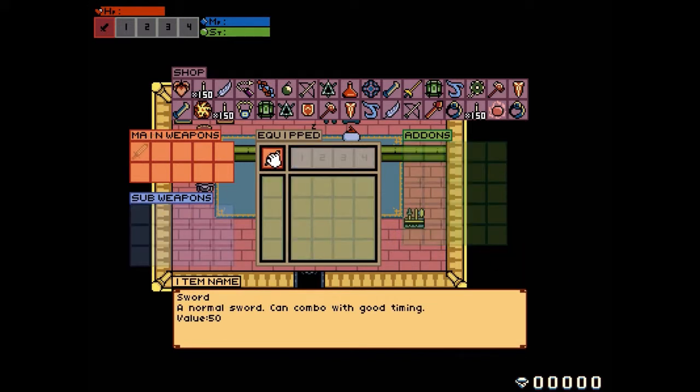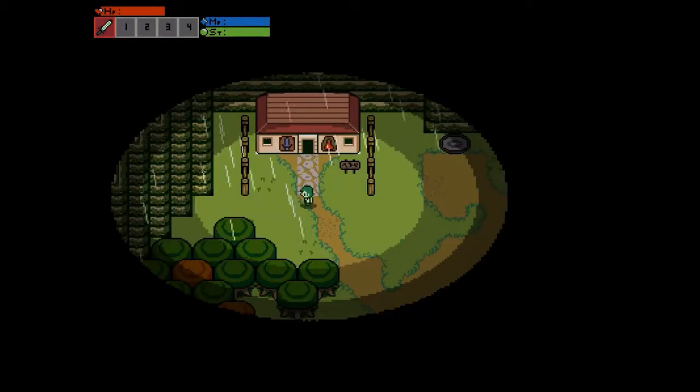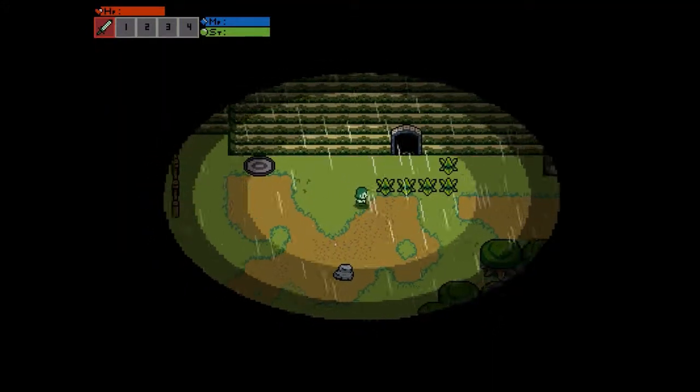Equip the sword. There we go. How do I get back out of this menu? Escape isn't the way out - oh, Space is the way out. So Space brings that up. I've established how to use a sword. I thought this would go Legend of Zelda - yeah, we can smash up the plants and collect plant bits I guess.